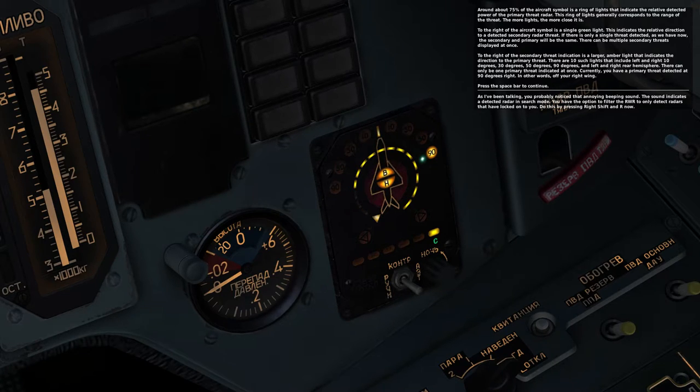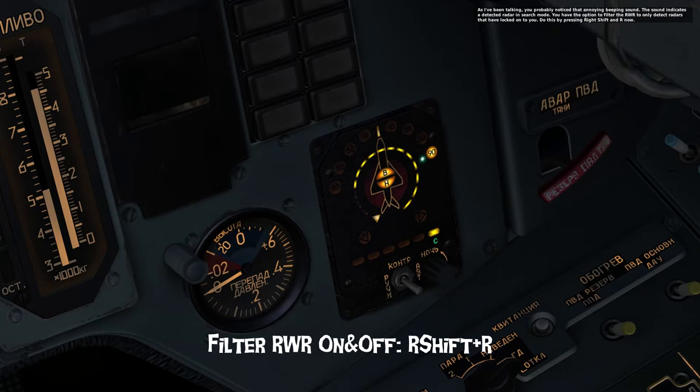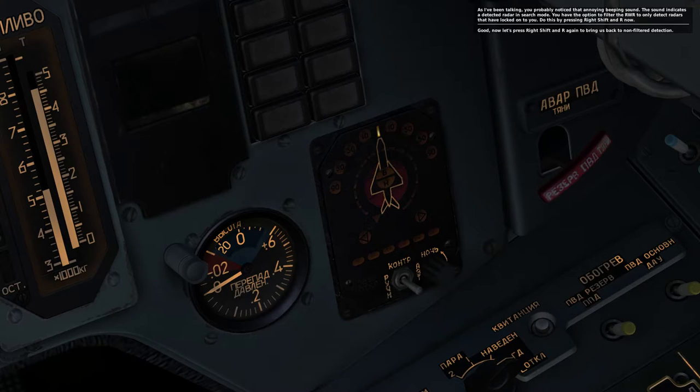As I've been talking, you've probably noticed that annoying beeping sound. The sound indicates a detected radar in search mode. You have the option to filter the RWR to only detect radars that have locked on to you. Do this by pressing Right Shift and R. Now let's press Right Shift and R again to bring us back to non-filtered detection.